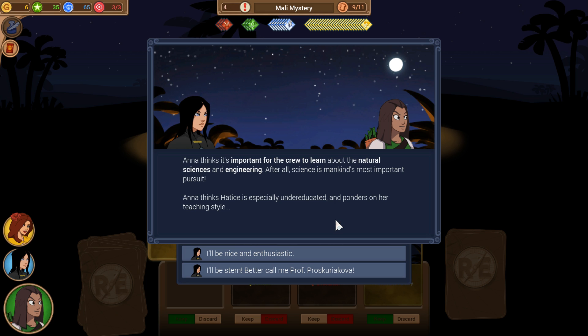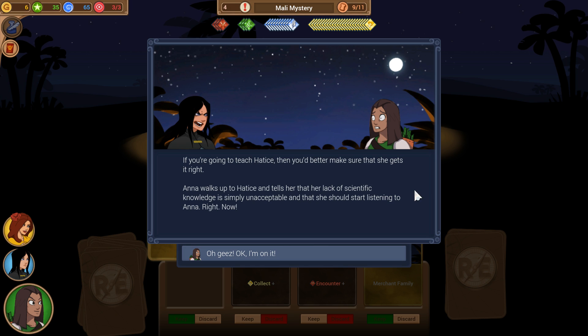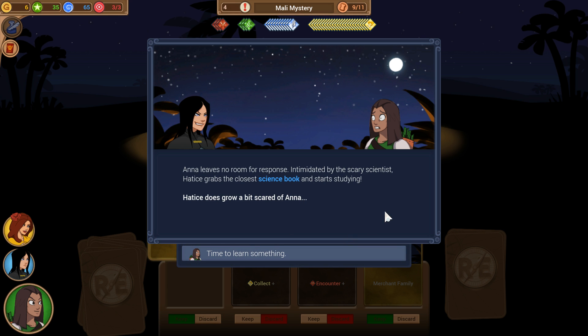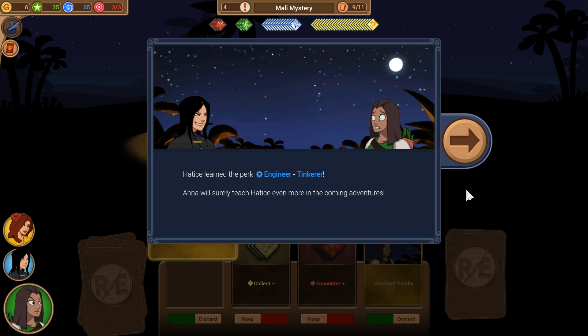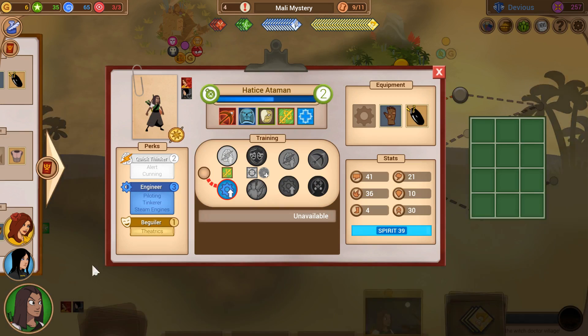Anna thinks it's important for the crew to learn about the natural sciences and engineering — after all, science is mankind's most important pursuit. Anna thinks Hattis is especially undereducated and ponders her teaching style. I'll be stern — if you're gonna teach her, you better make sure she gets it right. 'Anna walks up to Hattis and tells her that her lack of scientific knowledge is simply unacceptable and that she should start listening to Anna right now.' Anna leaves no room for response. Intimidated by the scary scientist, Hattis grabs the closest book and starts studying. Anna takes out her taser and points it toward Hattis — she's gonna pass Anna's test or else she'll get the taser. That should motivate her. It helps, because Hattis has learned all about being a tinkerer. Teach is a strong word for what is happening here. But hey, free perks.